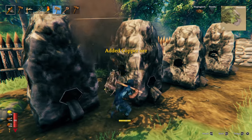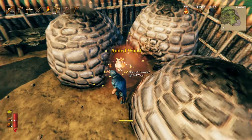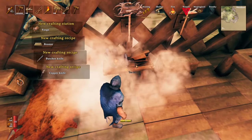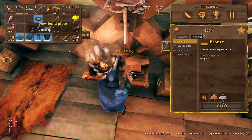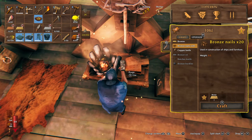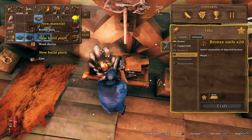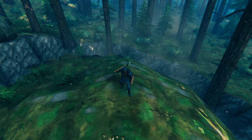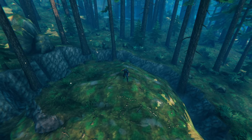Now that you have copper and tin ore, take it back to your base and refine it by throwing it in the smelter with charcoal. If you need charcoal just throw wood in your kiln. Once you have smelted some copper bars use six of them to make a forge. This crafting bench unlocks a lot of new armor, weapons, and structures. To make a lot of this new gear you'll need bronze bars — combine two copper bars and one tin bar at a forge. This is where the real grind starts. I suggest you forgo bronze armor and just stick with the upgraded troll armor to conserve your bronze usage.